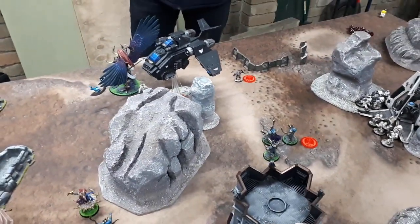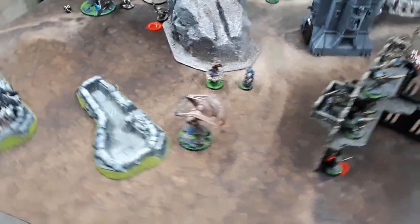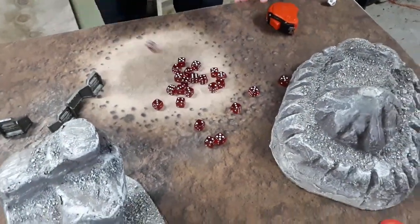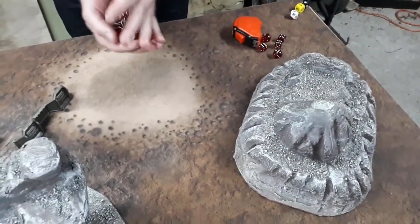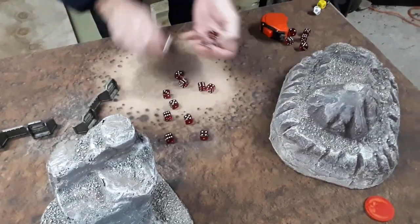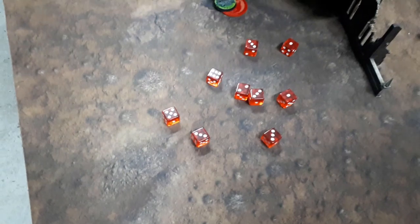Storm Raven: hurricane bolters target the Tzaangor Shaman, everything else targets the Demon Prince. Hurricane bolters hit — re-rolling ones for the nearby captain — nine saves needed on five-ups. The Shaman is dead.